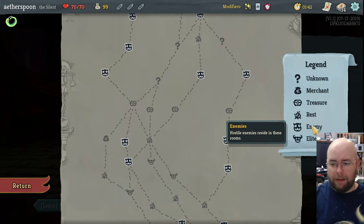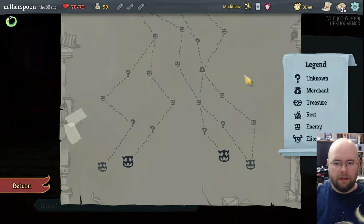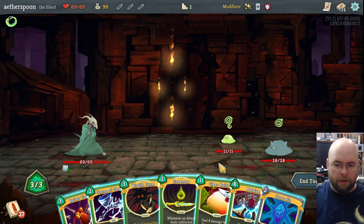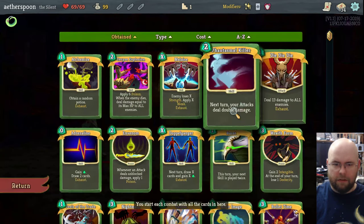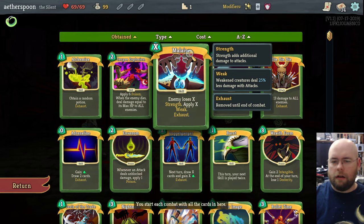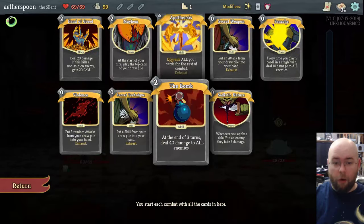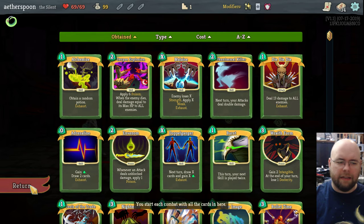I'm going to start here. My deck is full of all the rare cards — you can tell rarity by the color of the banner. Gold is rare, silver is blue (uncommon), and kind of faded gray is common. I also start with all the colorless ones.